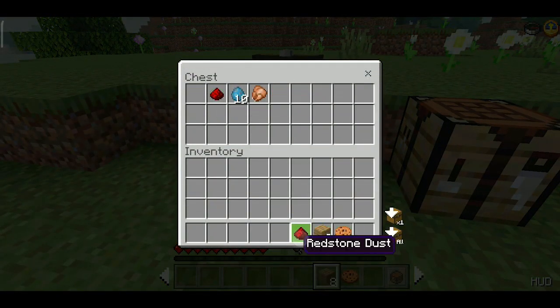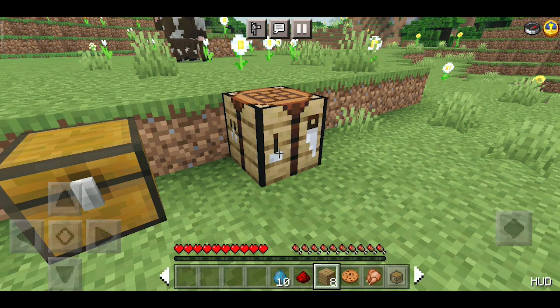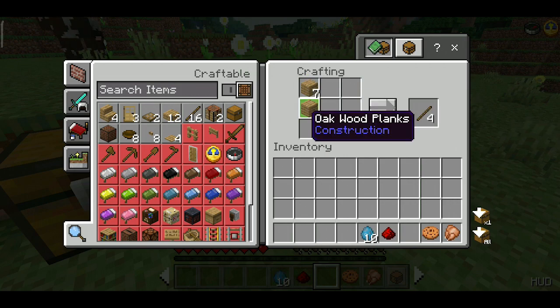Here's some ingredients. Now we make a note block to attract the Allay.